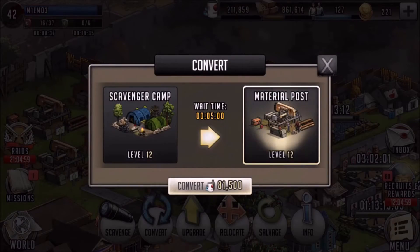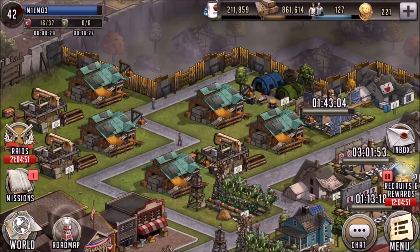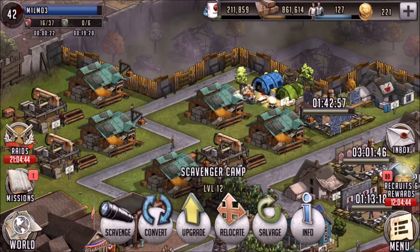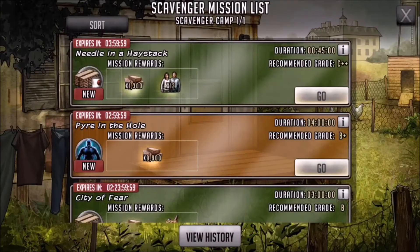Just with converting — the converting cost is pretty much the same whether you convert a scavenger camp back to a material post or a material post back towards a scavenger camp. You can obviously run more than one; I'm only running one at the moment and I'll tell you my reasonings for that. Here you can see the food cost and the time to upgrade it.